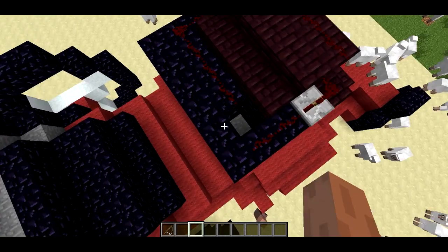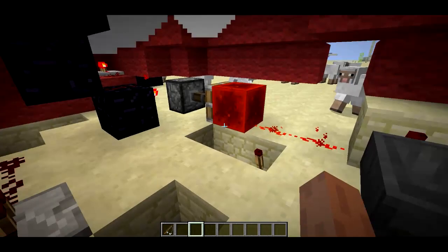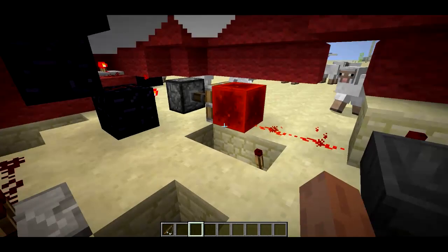Hey Mr. Villager — this is my ripcord guy. He just stands on a pressure plate and you kind of pull him out of that spot. I'm not going to go over how this works, but I just wanted to show you guys that it is all redstone in here and it's pretty cool. And my lawn is getting — oh look at this — so nice.